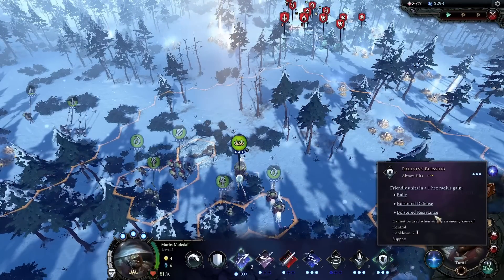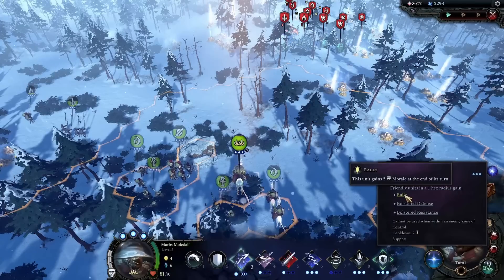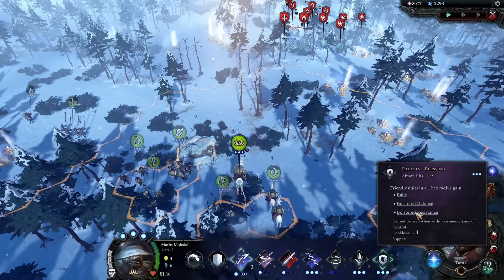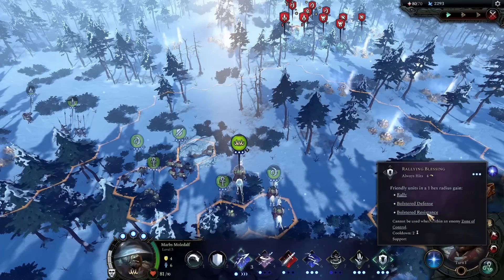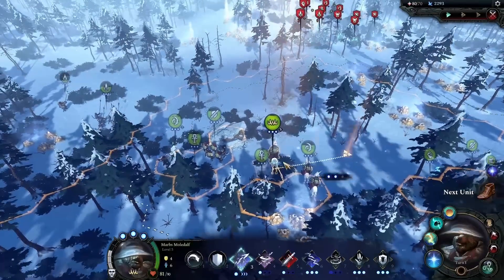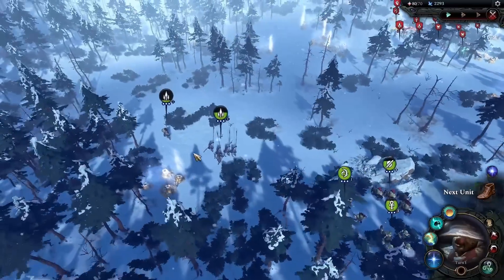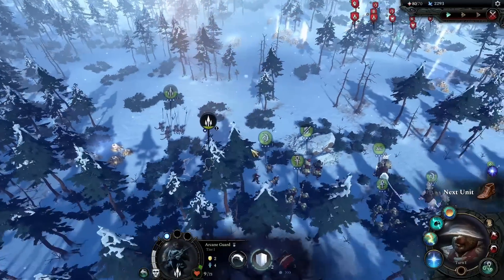So with Rallying Blessing, all friendly units in one hex radius would gain rally — bolstered defense and bolstered resistance. Wait, it doesn't say for how many turns, for the end of the fight or for one turn? It does not say. The spear guy is going to need a heal, that's for sure. Let's give him that heal right away.